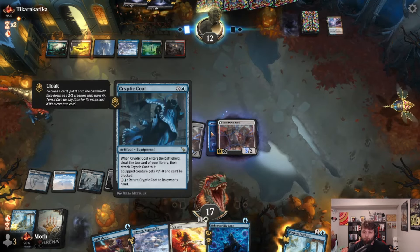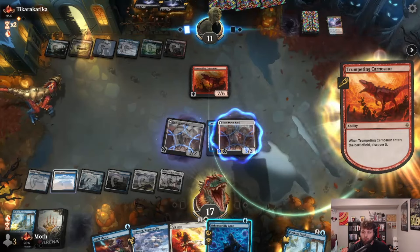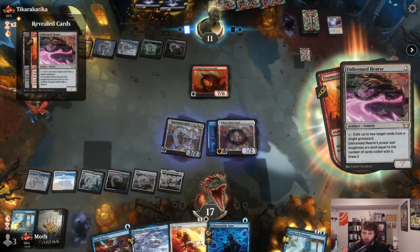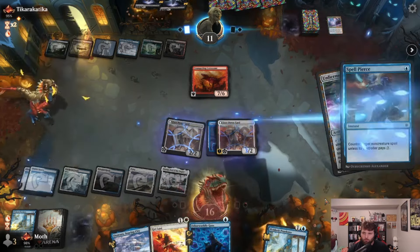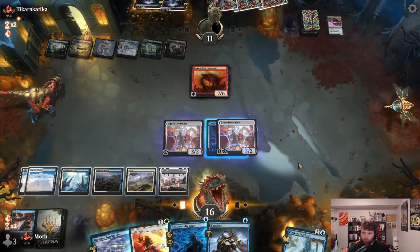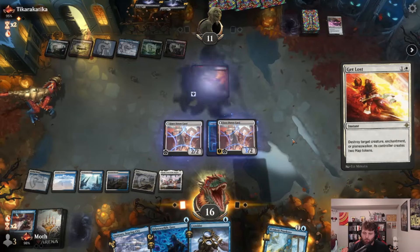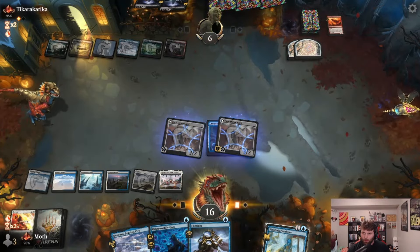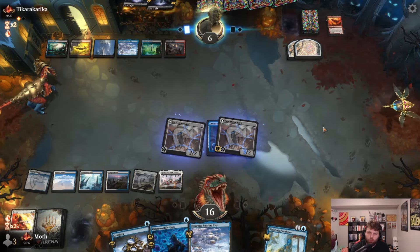This card is a lot stronger than I thought. If we return this and then play it, we still have Spell Pierce mana open. So I'll pass the turn. If this hits an instant or sorcery — yeah that works too. I'm just going to counter this. I think we Get Lost the dinosaur and then attack, leaving my mana open.